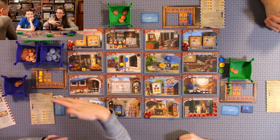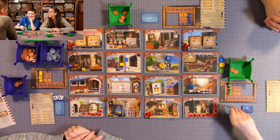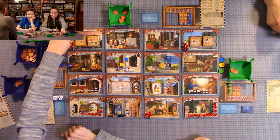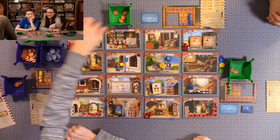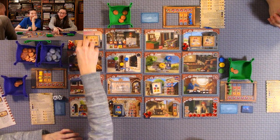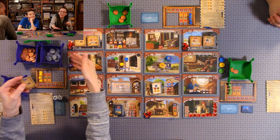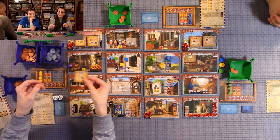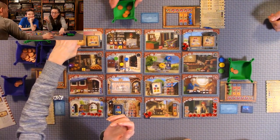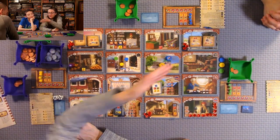You start on the fountain and can move one or two spaces. There's the great mosque — there's great and small. When you visit those, you pay whatever the good is on top. The goods progressively become more expensive, starting with two, three, four — and in a three-player game you remove the one with five. There are two different ones on each mosque.